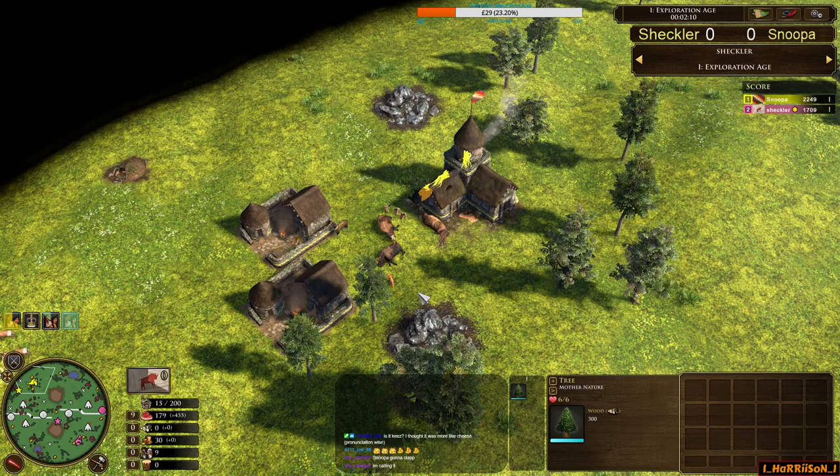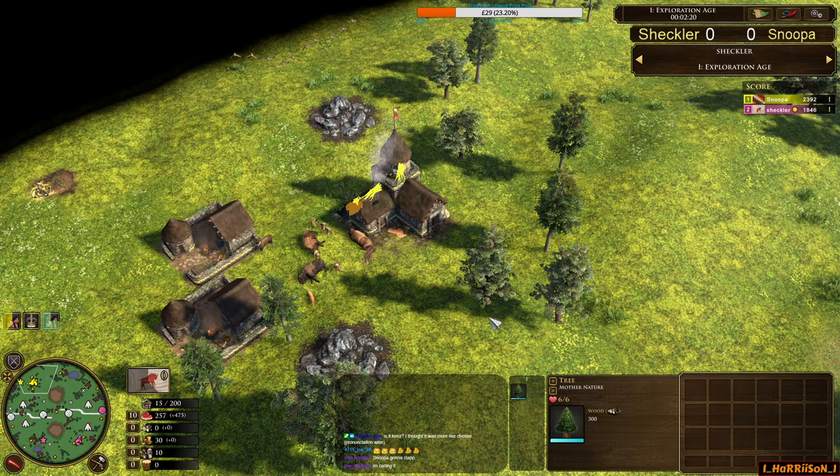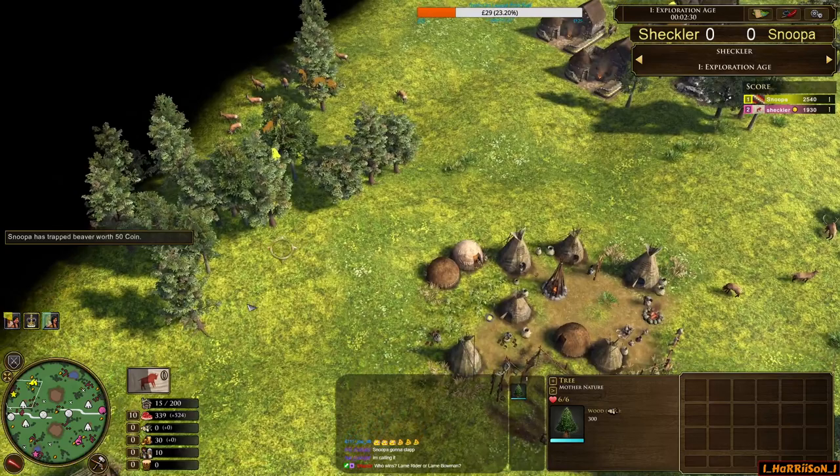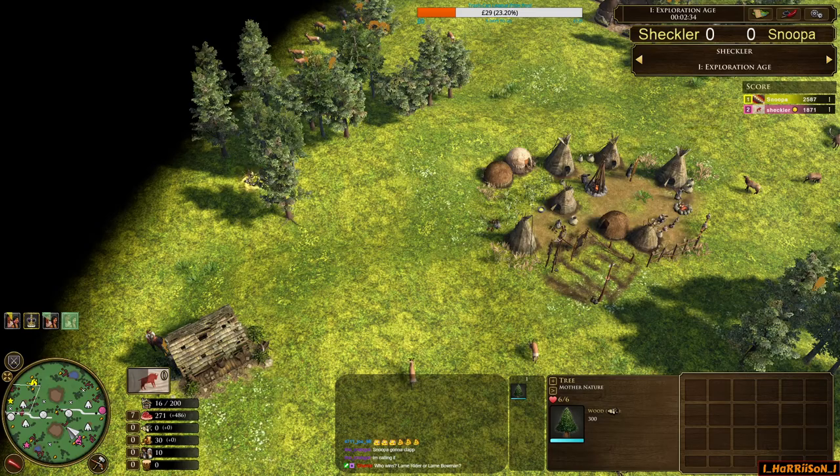Versus Inca, I feel the Incans want to take mid-map with their two Warhuts and try and fight in the second age. I don't think Inca want to sit back and let the Lakota player get away with a straight FF or a semi-FF with a couple Axe Riders going around to raid. On a map with a horizontal trading route, with tambos on the training post, it could be tactical for Snooper to try and take that mid-map presence and contain Sheckler.